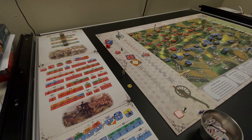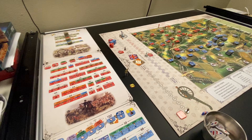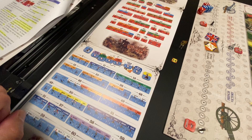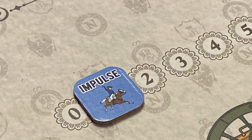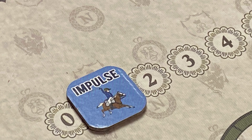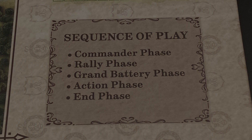We will be going through various aspects of the game, and then we will set up and go through the extended example of play found in the rulebook. This game may last up to 10 turns, and in each turn there is a variable number of impulses. Each impulse is a mini-turn, and each turn has the following phases.